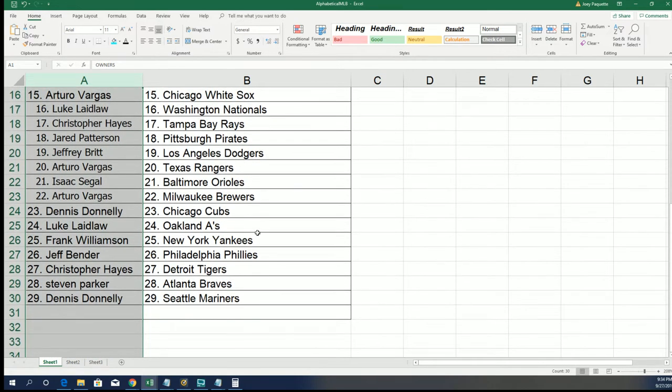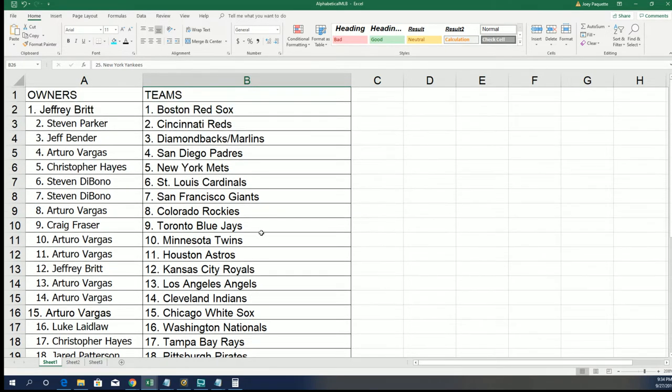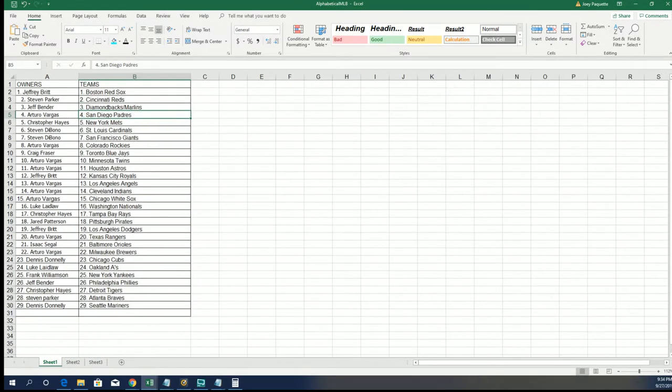Frank, you got the Yankees — good luck everybody with your teams. In the break, Arturo scored the Padres. Craig got Toronto. Feel free to make a swap at this time if you want.